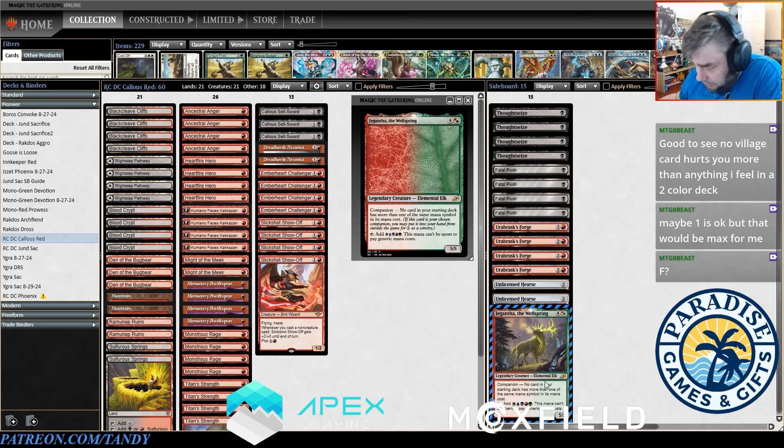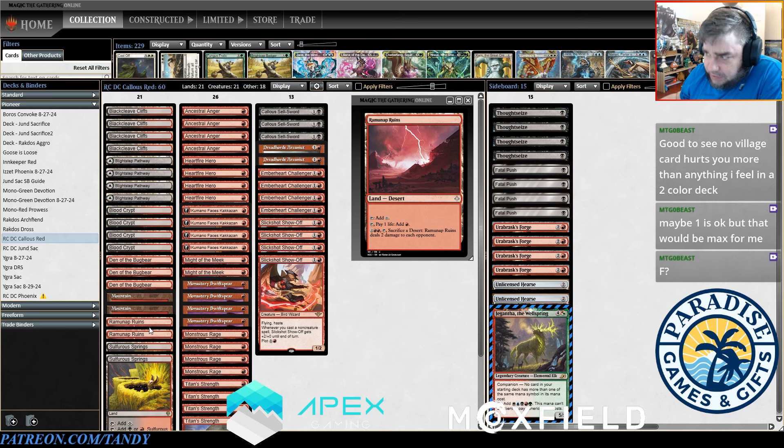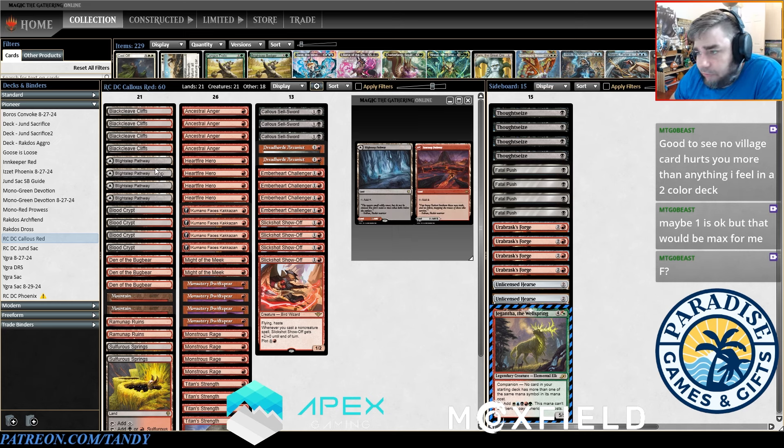We have a little bit of flood protection: we got Gigantha, three Den of the Bugbear, and two Ramunap Ruins. We don't want to go overboard on lands that deal us damage because there are tons of aggressive decks right now. Because of that we're playing four Blightstep Pathway, putting it on red about 95% of the time, and then occasionally after sideboard or if we really want to cast Callous Sellsword we'll play it on black. This is basically just a red land that can occasionally cast your sideboard cards, and that's exactly what you want in this style of deck.